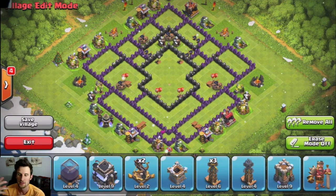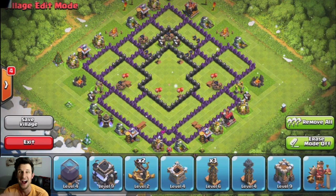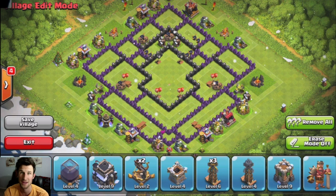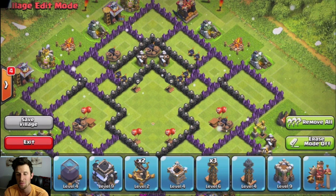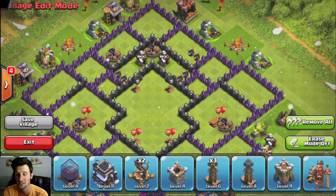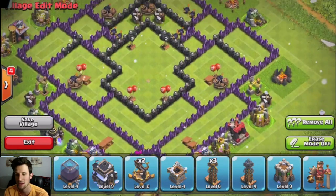Now that I'm moving up in the trophy counts, I'm trying to redesign my base in a manner that will help against hog riders. Whenever I attack with hogs, I know the things that do the most damage to me — besides inferno towers, which I don't have — are giant bombs and wizards, because hogs travel in packs. So you need to be able to affect a lot of them at one time. Most people are going to be attacking with healing spells, so you have to do a lot of damage to the hogs in order to overcome what the healing spells are doing.